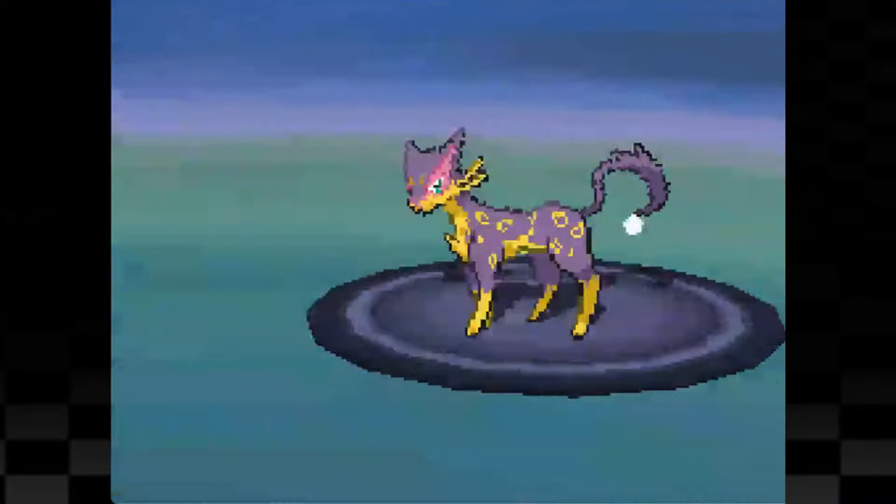Servine then levels up and evolves into Serperior, boosting its base stats to a nice 528. Now the next gym is the ground gym against Leader Clay, and as you would expect his entire team was a complete pushover. I just spam Leaf Blade which is able to one shot all three of his Pokemon and I didn't even have to use Coil at all.